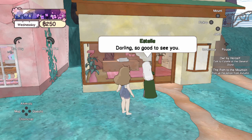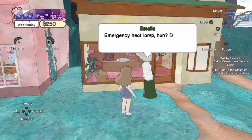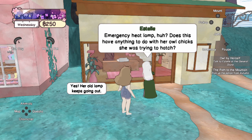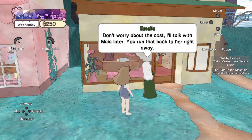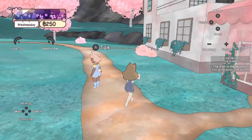I ask Estelle for an emergency heat lamp for Marla's owl chick eggs. Estelle has just the lamp — guaranteed to stay on and strong — and says she'll sort out the cost with Marla later. Just run it back to her right away. Thanks Estelle, let's head back. I also need to remember to get some new furniture for the cafe.